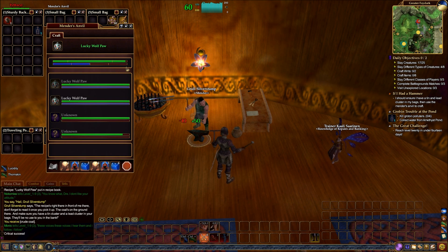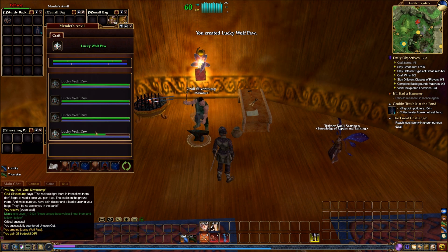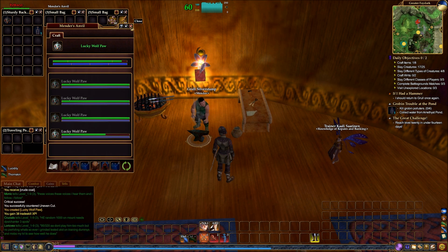The way crafting works is you have a green bar which represents durability, and a blue bar which represents progress. The object is to get the blue bar all the way to the top without losing too much durability. For this tutorial I need to keep the green in this fourth row — it'll gradually go down and I will lose the item if it dips below the fourth tier when the blue hits the end. I have these six crafting buffs which do different things: generally speaking, the first three increase durability or help make it decrease less, and the second three increase progress. There's kind of an art to doing it efficiently.